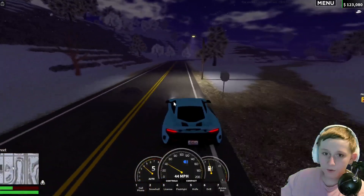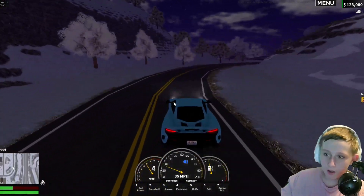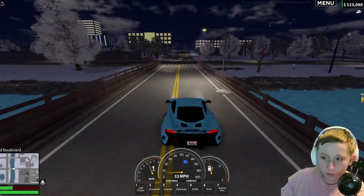For the RV, we have the mobile command center, which could be re-textured and adjusted a little bit to make it look like an RV. Number two: a full highway.